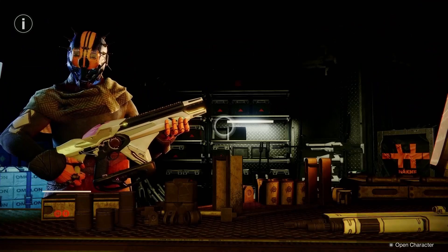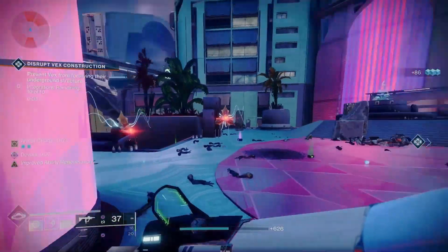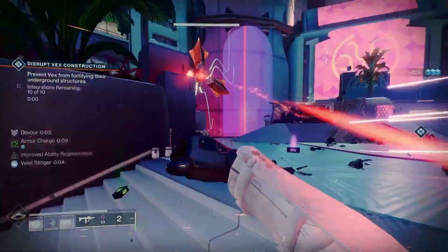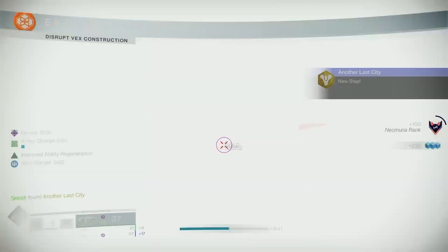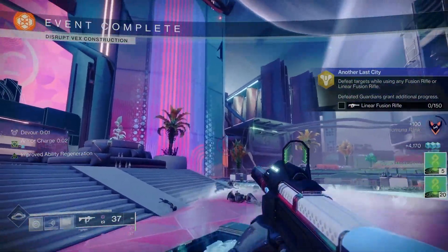Next, you have to return to Banshee, where he directs you to Neomuna, requesting you to complete 3 public events and defeat 100 enemies. This is probably the most difficult part of the quest because the enemies on Neomuna have a decently high light level, although public events on the planet usually had at least 1-2 other people helping when I did them. Meaning if you need, you can just join the public event and then run around killing some adds.